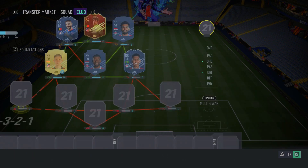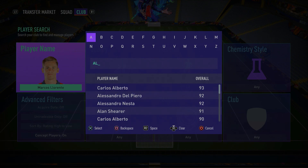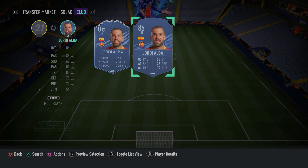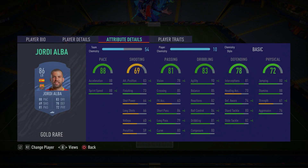Moving on to the left back spot, we have Jordi Alba. Jordi Alba is a fantastic card to use — he's so small and agile. He's pacey with really high agility, good at defending, and he just gets the job done. He's pacey, super agile, with high balance, good dribbling, and ball control. He's also good at defending. There's nothing this man can't do from that left back spot. Make sure you guys go ahead and get him.